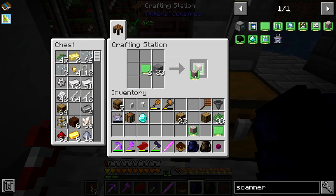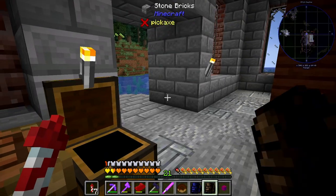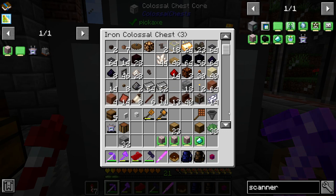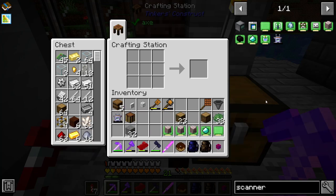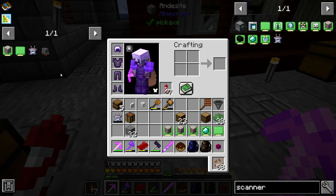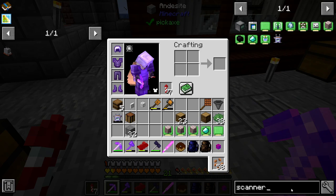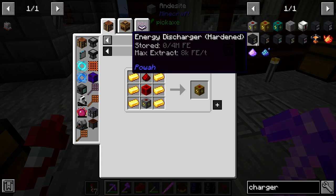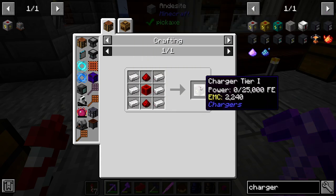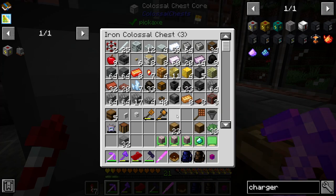So one, two, three of these. We'll make one for finding rare ores. And then this one - I would like to think I had an ender pearl somewhere. We'll cross that bridge when we come to it. So if we're going to have this scanner, we need a way of charging it. The current way is probably this charging station, but I think the immersive engineering one is going to be cooler - definitely more expensive though, but I think I have the stuff.